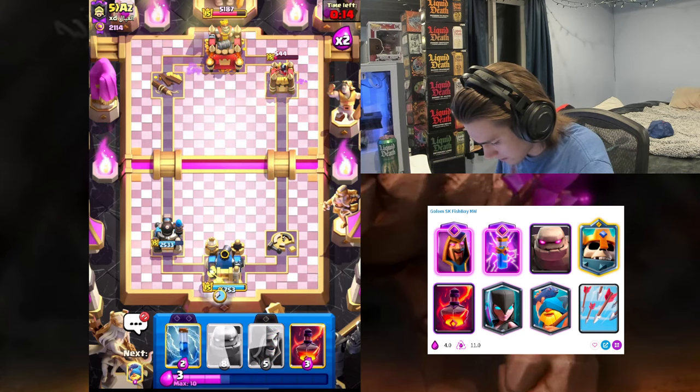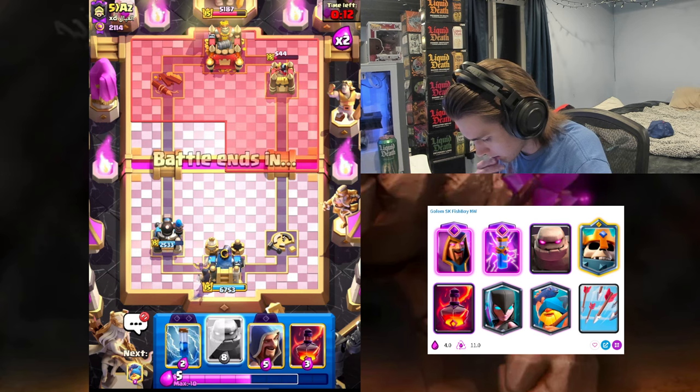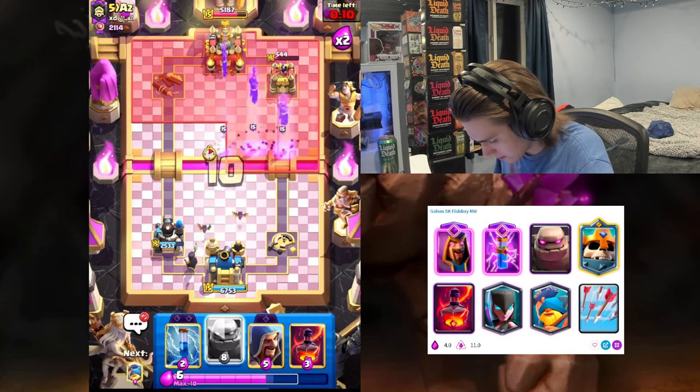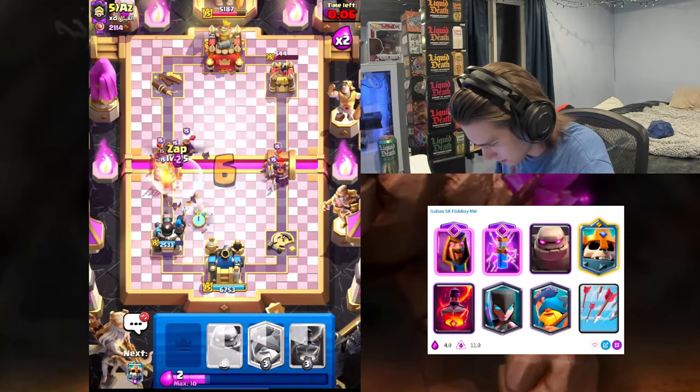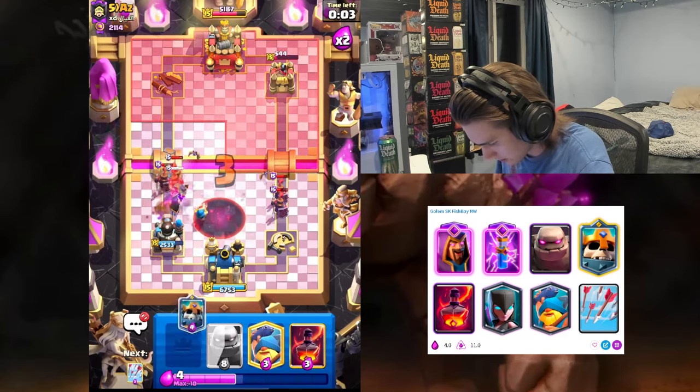Let's get a Night Witch going and we just need to put a golem in the pocket, that's all we need to do. I don't think he's gonna allow us to, but if we just zap with our wizard we're fine.